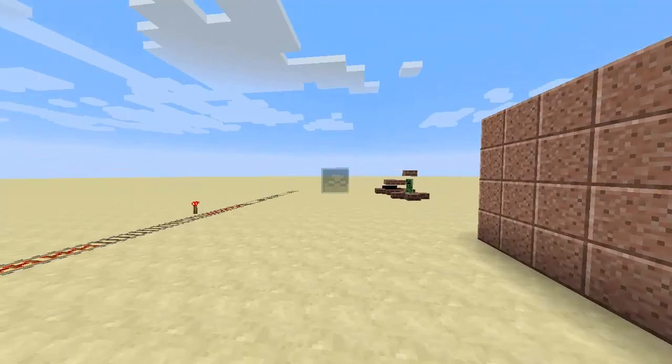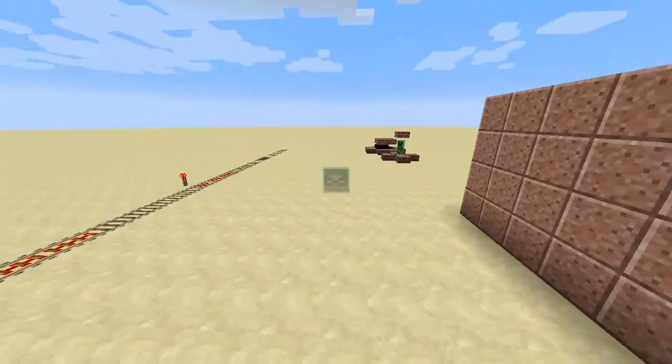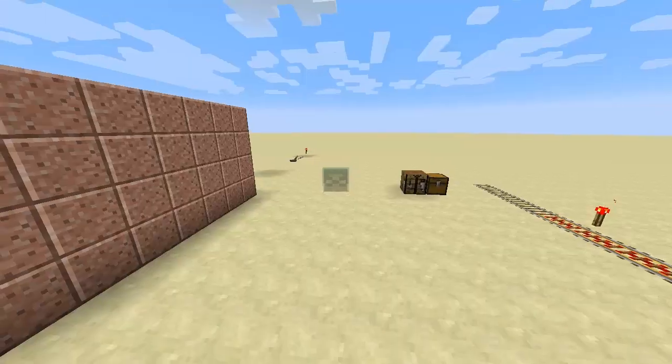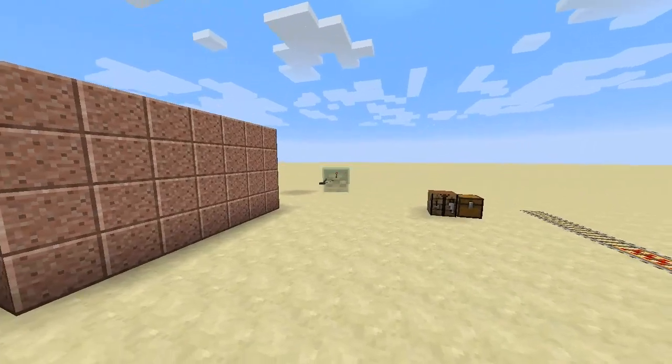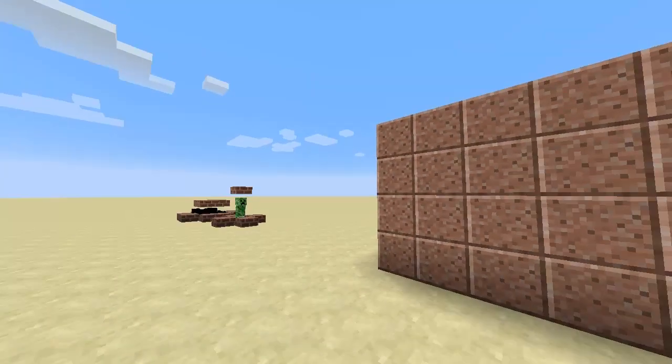If you press F5 you'll notice that really all that remains of me at this point is sort of this little transparent head — my little transparent face. And that's pretty much it; only other spectators would be able to see me if they were in spectator mode.